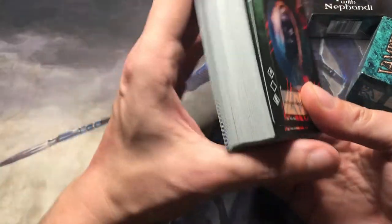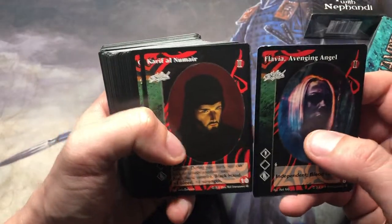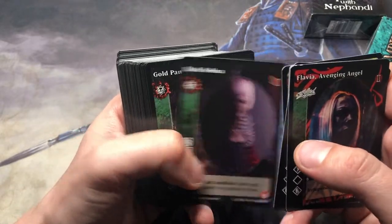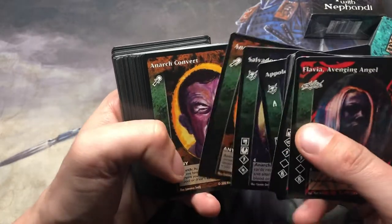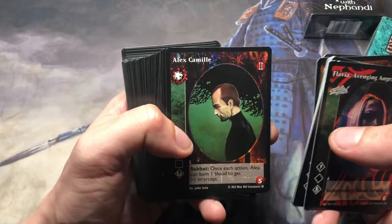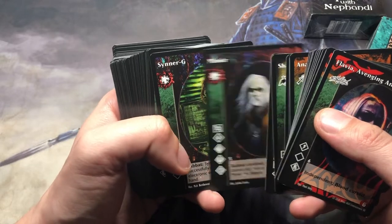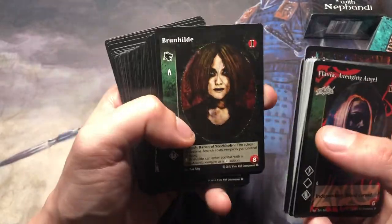So this one is called the Anthology 1 pack. Let's see what we have here. So these are the Anarchs, Unaligned. Everything is a one-piece here — Anarch Convent is a two-piece. One piece, one piece, one piece — Gangrel. First thing: Synergy, Synergy. I mean, come on guys, really good.